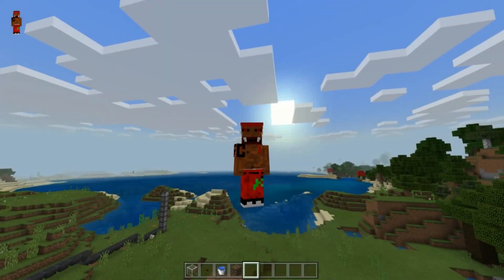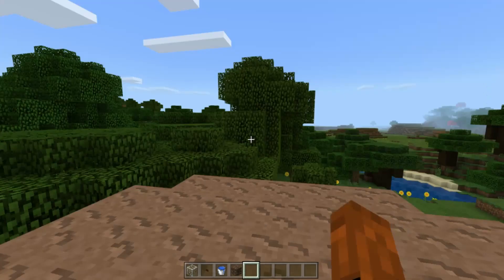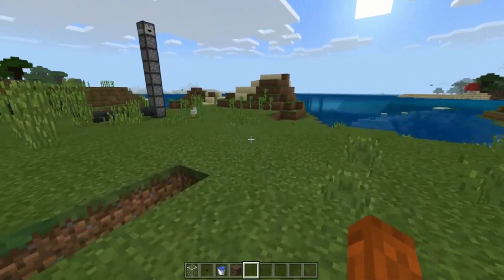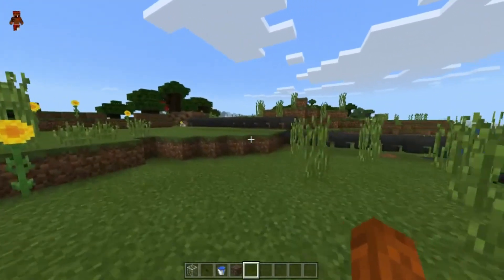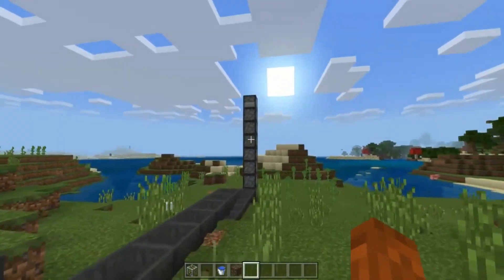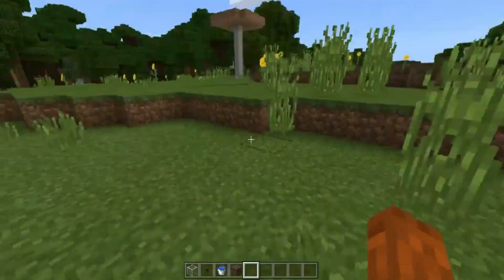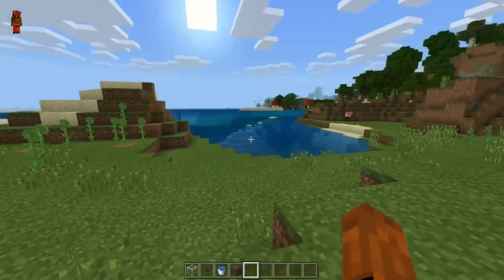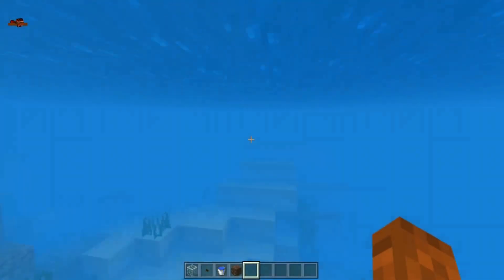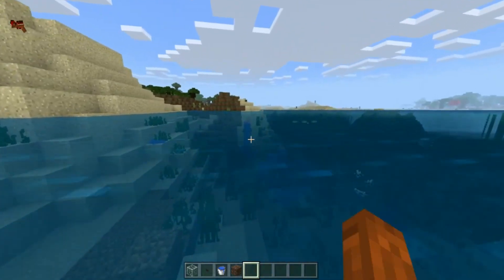Hey guys, this is Kenan here. Today I want to show you how to do what the thumbnail says — a silent item elevator. Not one of these with all the iron and hoppers and dropper loaders and all the redstone. They made it easy for us with this update, the one that lets you swim, that gives us corals and fish.